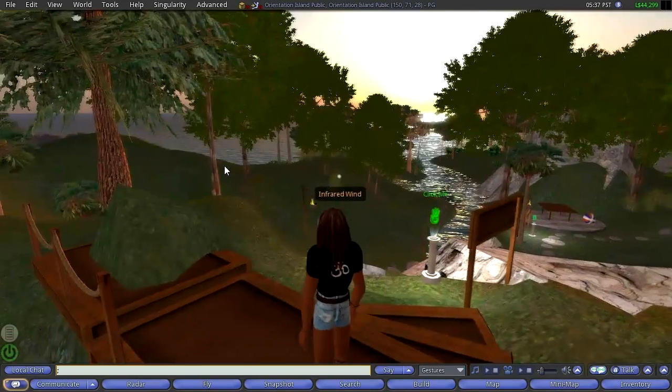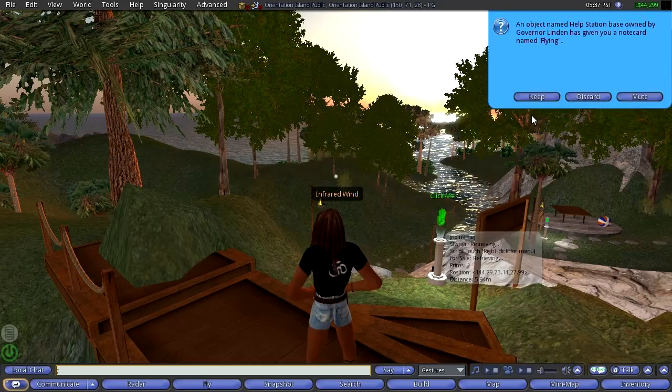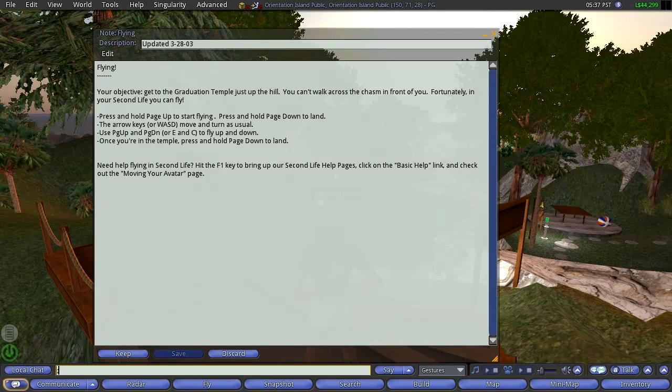That click down there — let's see, we'll just do it — if we just click this, it's going to say your objective: get to the graduation temple.